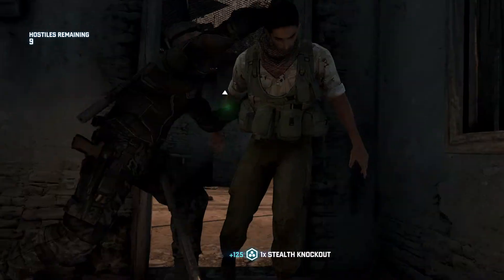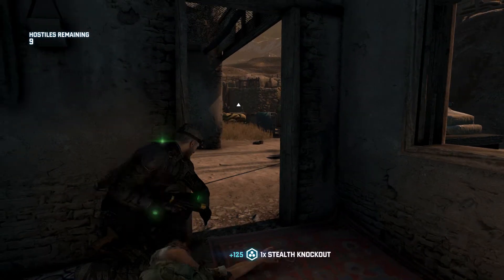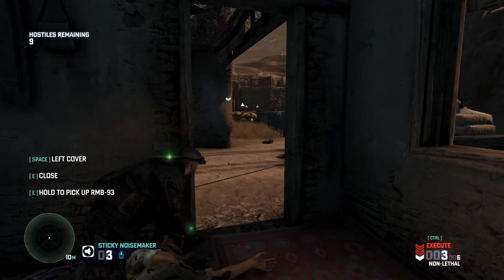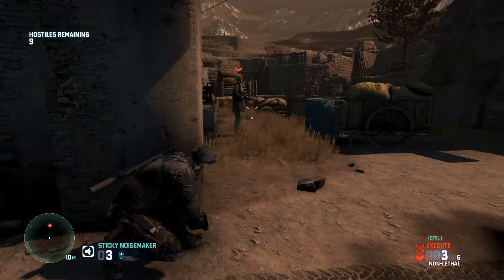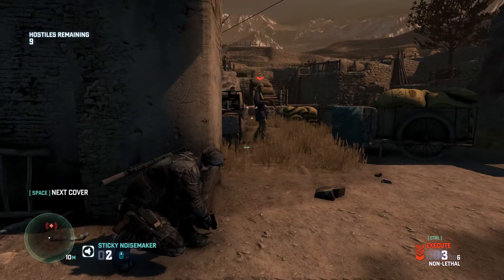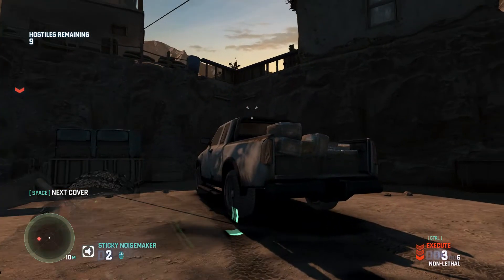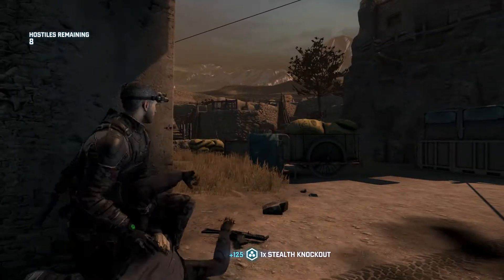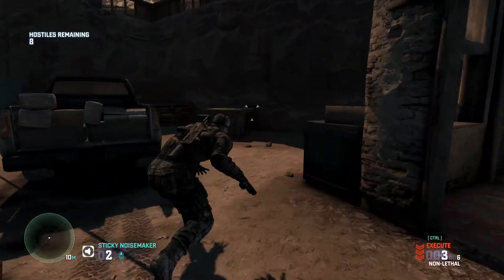You come over to this window after knocking out that guy. You don't need to hide any bodies here because they don't walk around enough. At the window I just press Z, or the attract button, to get him to come over. Make sure you're on the left side of that door because it'll open the door and otherwise you won't be able to get him. There are different spawn points each time you play, but there's only like three or four different ways that they spawn, so if you play it enough you'll get to know each one.